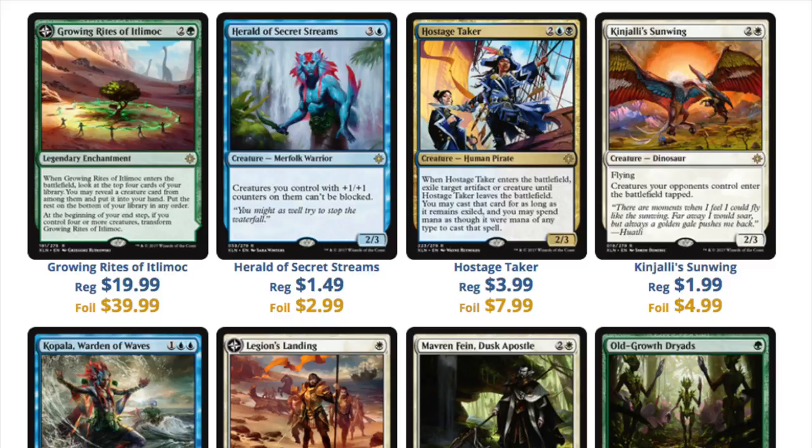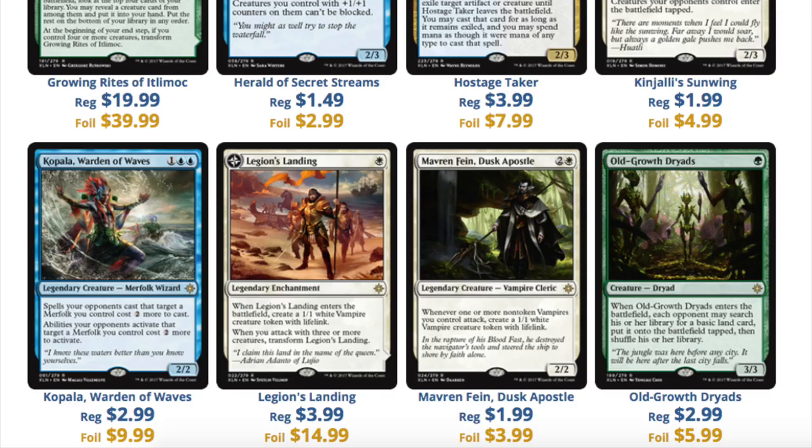Next we'll talk about Growing Rites of Itlimoc, which is a very good card. It's $19.00 as a rare. I do not expect this — I mean, you look at the rest of the set. I don't believe this set is going to soak up a lot of value. The Planeswalkers are all $19.99 right now, and outside the Planeswalkers, the other mythics are very meh. And when your mythics are meh and your rares are kind of meh and you're banking on pulling this card as a rare for $20 — if this legendary enchantment goes down, I'm not saying it's bad. I'm just saying a lot of product is going to be opened, and then you're kind of screwed because everything else is not worth even $4.00.